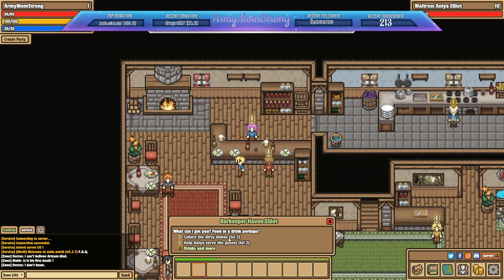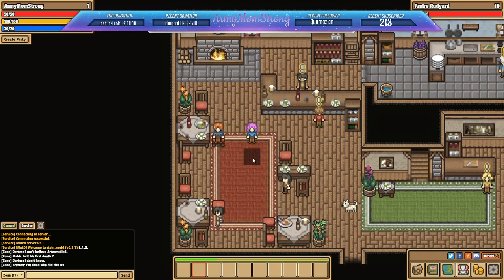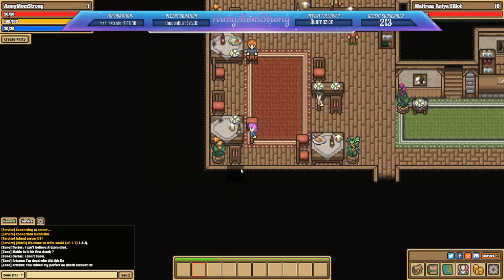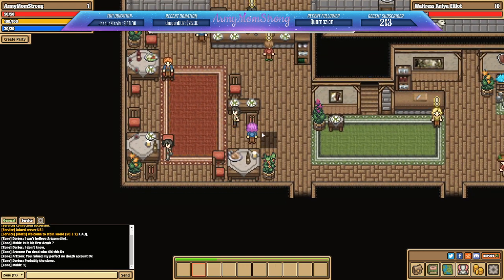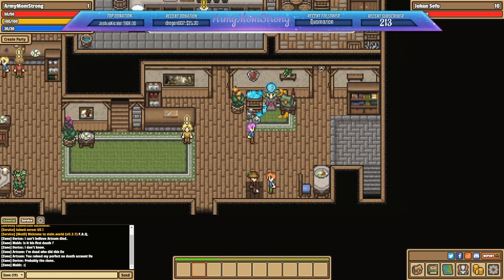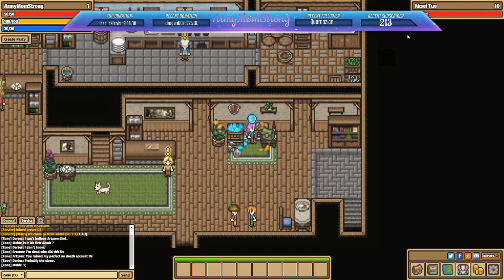People have exclamation marks above their heads. 'I need another drink! Hey barkeeper, fill my stein!' Oh — is that what a stein is, like a cup to drink from? Let's talk to the barkeeper: 'What can I get you, food or drink perhaps?' There are quests: collect dirty dishes (level 2), help Anaya serve guests (level 2). We're probably level one, we just started. There's also someone with a shop floating over their head — no money yet, so we'll skip that.